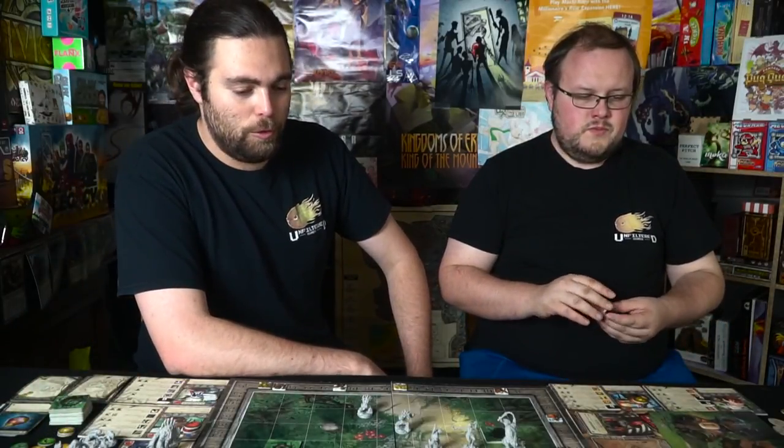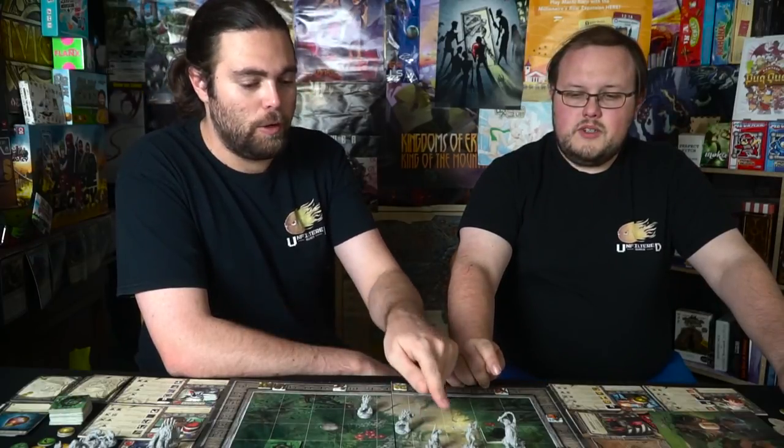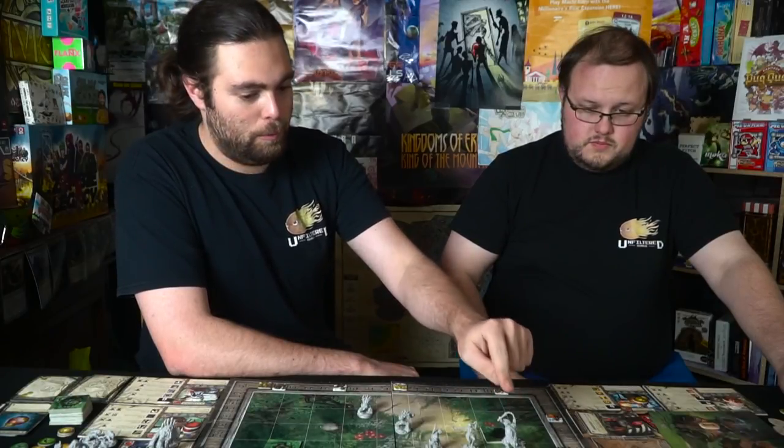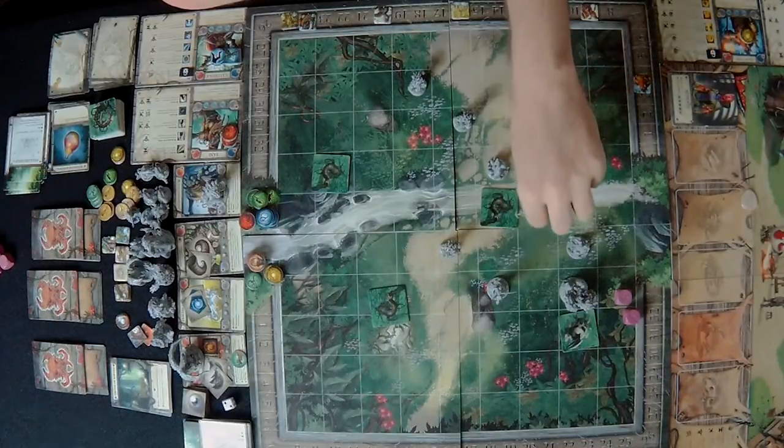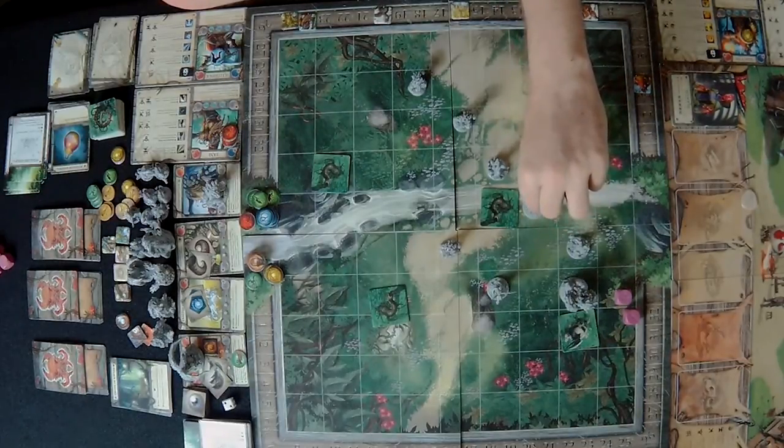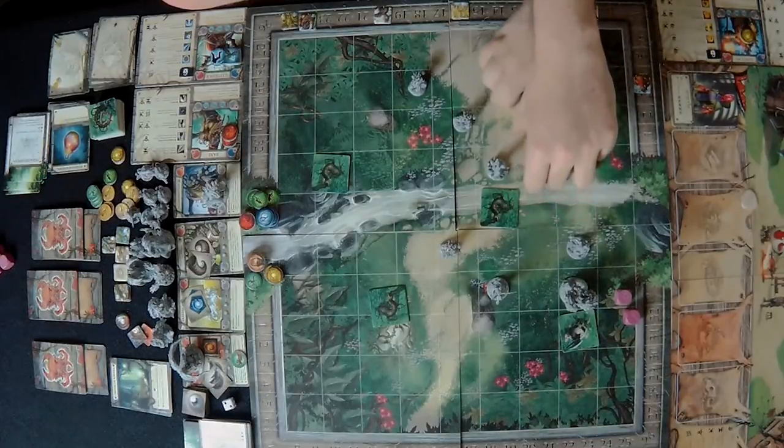However, we realize the card also assigns three damage to all seekers — one, two, three damage to each of us. Then it's our turn. We decide to kill the exalted effigy rather than the sentinel. Illithina moves into position to attack.